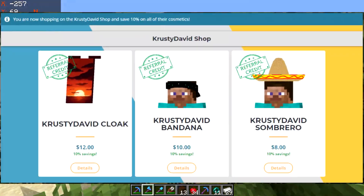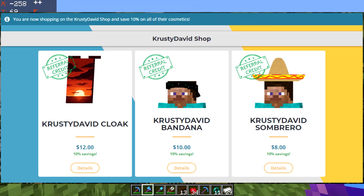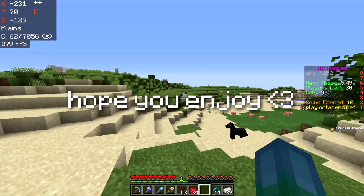Lastly, I have released my new Bad Lion cloak, bandana, and sombrero on the Bad Lion client shop. So if you guys would like to purchase some of my cosmetics, the link will be in the description below, and you get 10% off your purchase by using the link. I hope you guys enjoy this crazy, bizarre randomized UHC video.